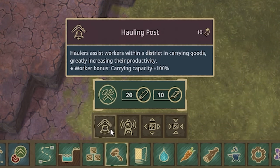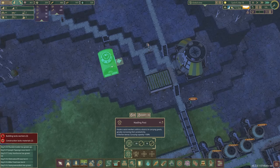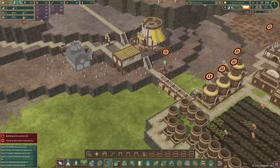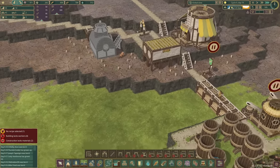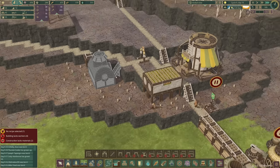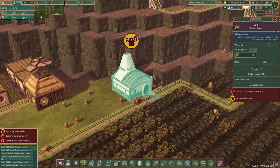So a hauling post costs 20 logs and 10 planks and it's not actually that big. So what I might do is build it down there and then put some stairs straight up to it. And I'm hoping what will happen - my beavers, yes look, they'll come around here and they're building it from this side. That should mean my Heavy Metalton builders won't actually need to build this themselves. The grill is in as well.